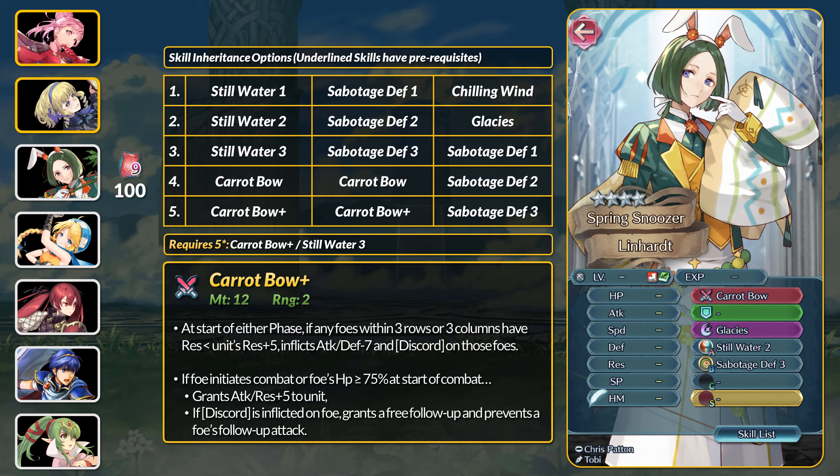For his inheritable bow, the Carrot Bow Plus is an attack and defense ploy-type weapon. It does not inflict ploy or exposure statuses, but it will activate on Discord for extra debuffing. Against foes with Discord, Carrot Bow also grants Omni Breaker, which is pretty good for a free-to-play weapon. Lenhart is the best user of his bow, but if you have other high-Res archers, then it's a neat combat support hybrid.